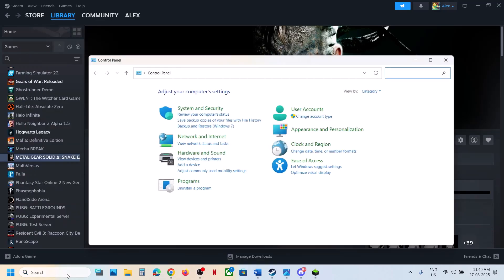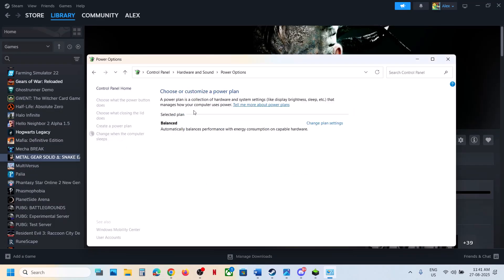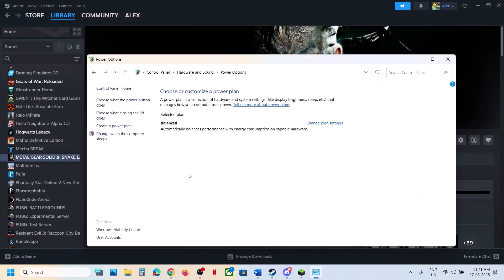The next step is to try power saver mode. Type 'control panel' in the Windows search box, click on Control Panel, go to Hardware and Sound, and click on Power Options. Select Power Saver, launch the game, and check. You can also try Balanced or High Performance to see which one works.